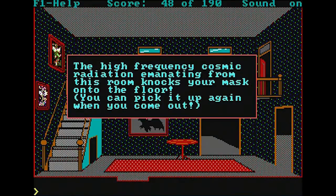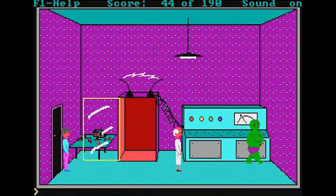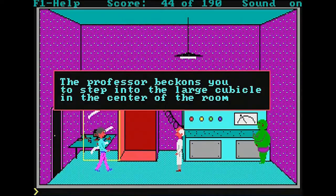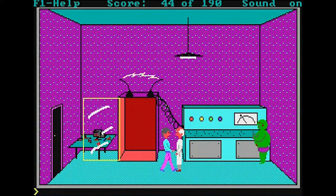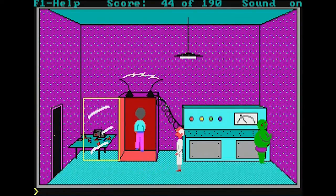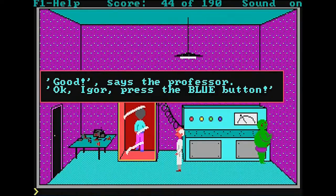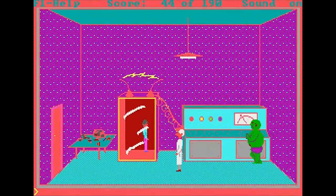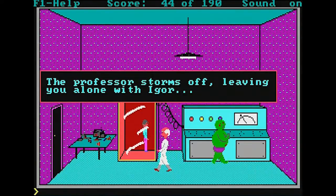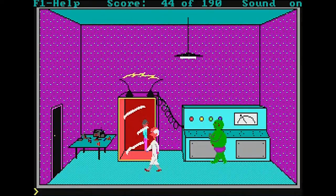The high-frequency cosmic radiation emanating from this room knocks your mask onto the floor — you can pick it up when you come out. You're not allowed to wear the mask into the room! We've been here before. Can I punch the scientist? Apparently our hero doesn't understand that or doesn't think it would be very useful. In these old adventure games, developers had to think of everything a person could possibly type and come up with a response for everything. I guess nobody thought about wanting to punch the scientist — it was a one-person development team.